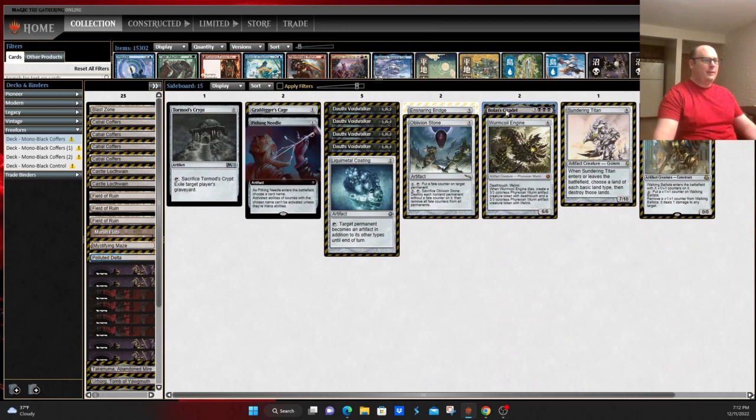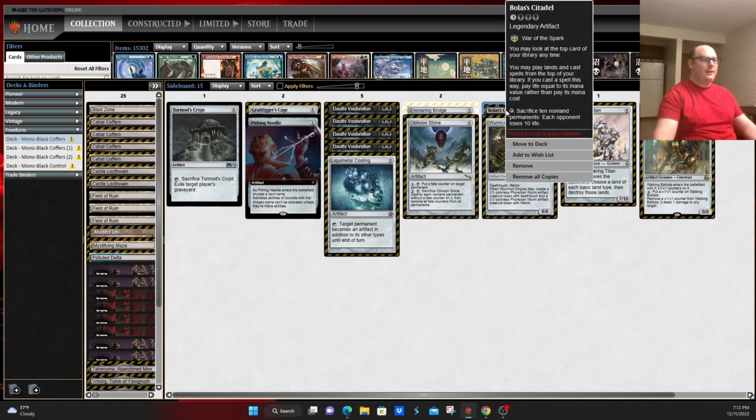Sideboard options include the aforementioned Bolas's Citadel, which is a card advantage engine especially in grinding midrange and control matchups. You can look at the top card of your library at any time and play lands and cast spells from the top of your library paying their mana cost rather than mana value. You do also have the tap, sacrifice ten non-land permanents ability — each opponent loses ten life — unlikely to hit that in this deck, but something to note.